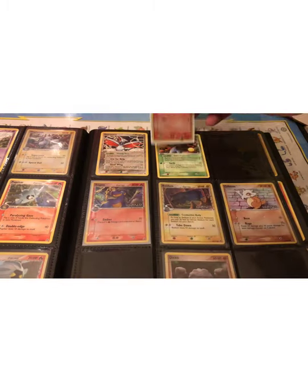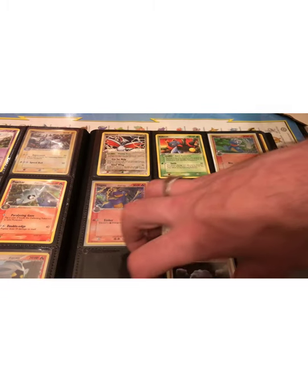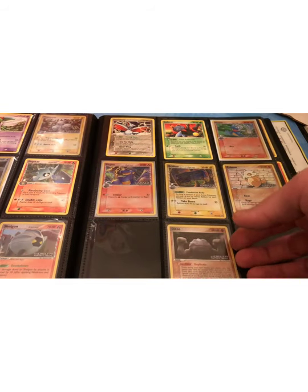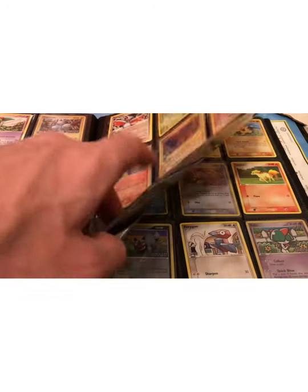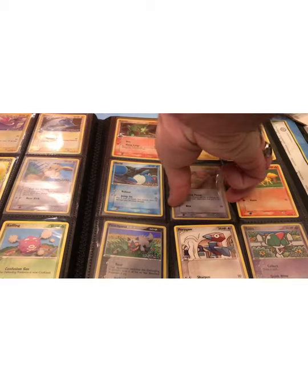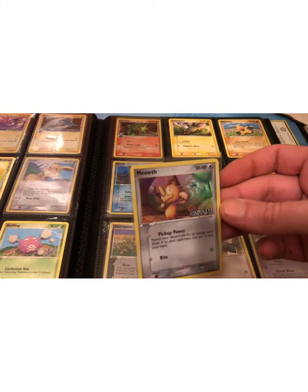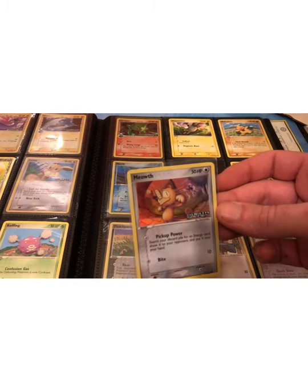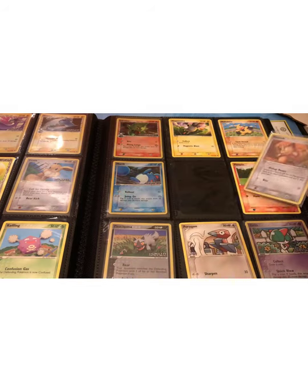So there's another Delta Species fire type Bagon. And I managed to get two of the reverse holo Ditto Transformation Arts — there's the Geodude, and here is that Meowth. It's another cool little set. I think they're particularly nice artworks, and the reverse holo looks especially nice.